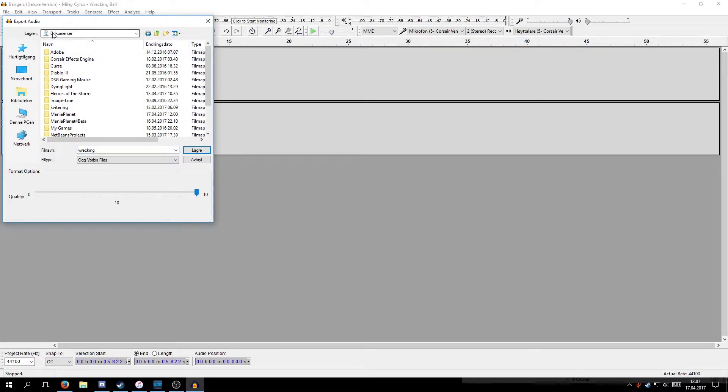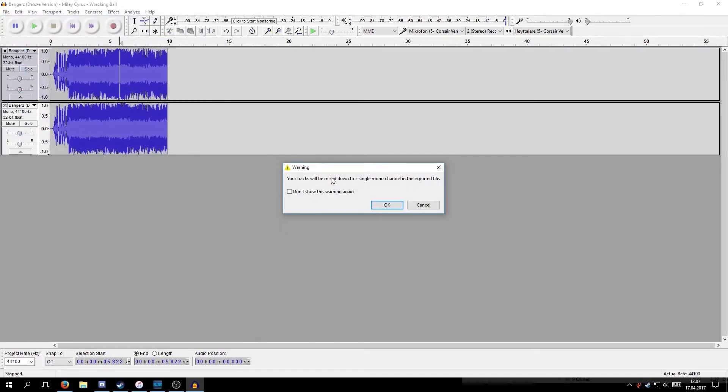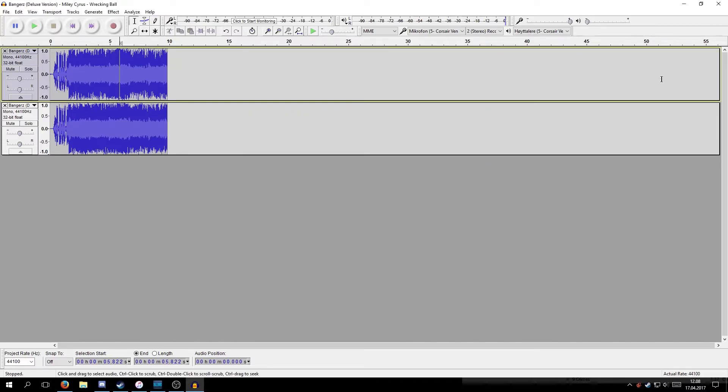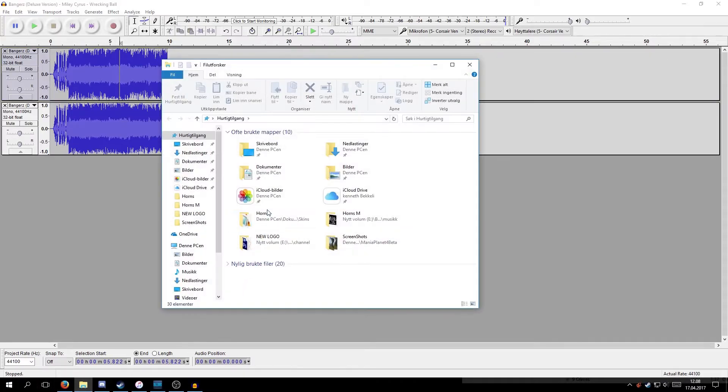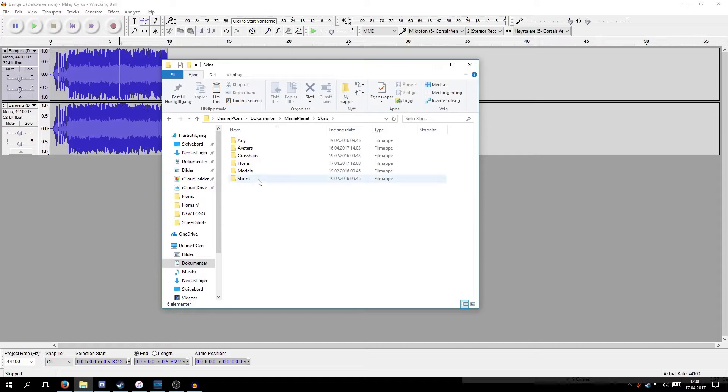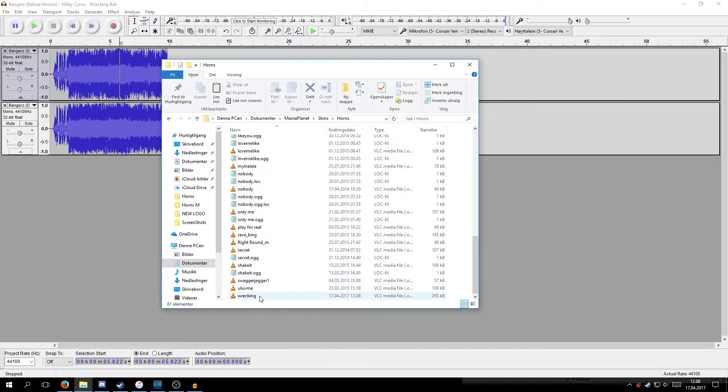It should be on your computer inside Documents, and there should be a folder called ManiaPlanet. Then you just scroll down to Skins — it should be at the bottom — and you go into Horns. Inside here should be all of your horns. Now just save it. You'll get a message saying your track will be mixed down into one single mono channel — just hit OK. Now your horn should be in that folder. So that will be ManiaPlanet, Skins, Horns. There it is at the bottom.